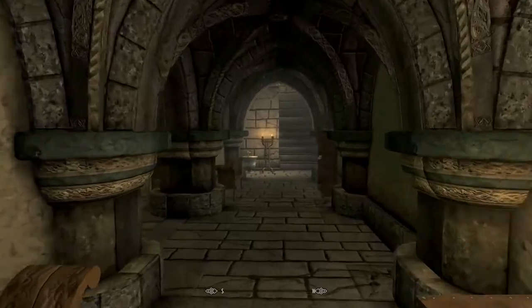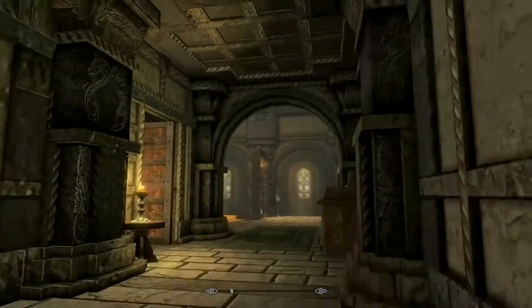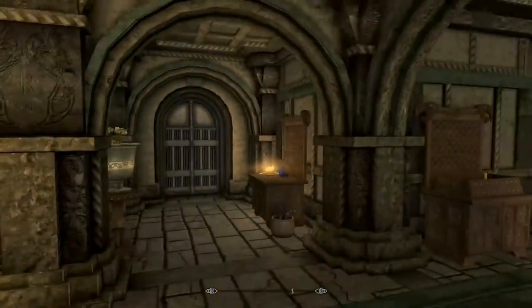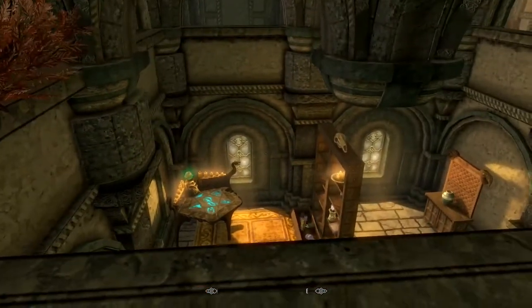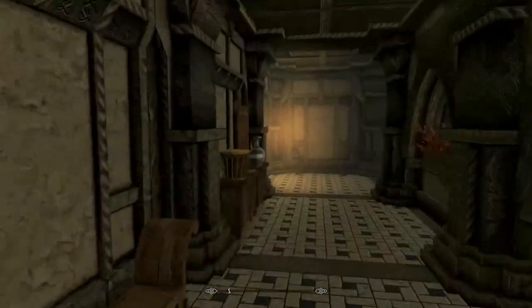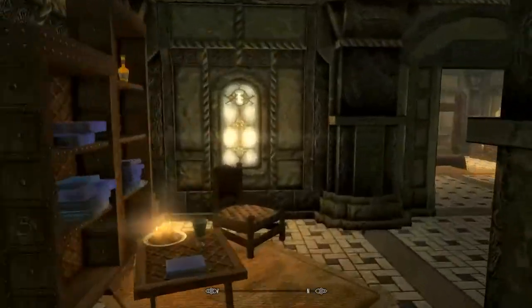As I said at the start of the video, I would show you the average life of a civilian of Solitude. Here we are in Erikur's house, and it really shows that they live a really good lifestyle - that's probably due to the power they have and the system. Normally in other Holds they live a terrible lifestyle, always in tiny shacks. But just look at it - it has its own little balconies showing all the floors. It's just phenomenal. Compared to Whiterun, those houses look tiny. Erikur is minted.